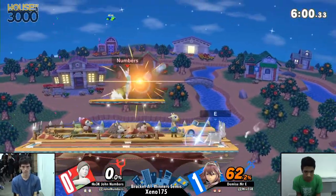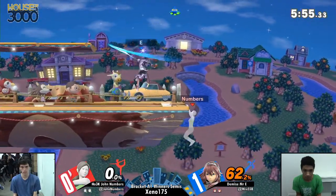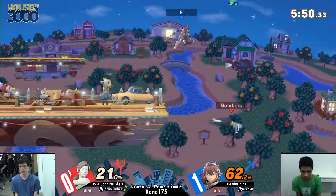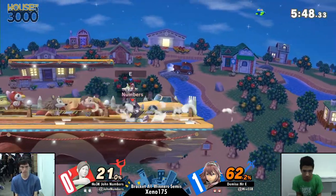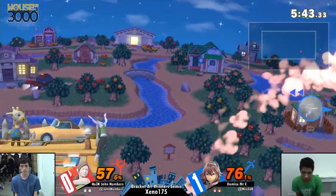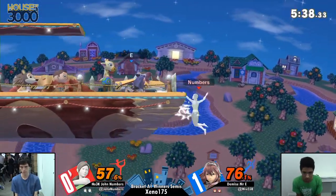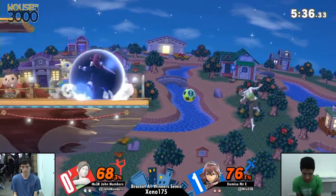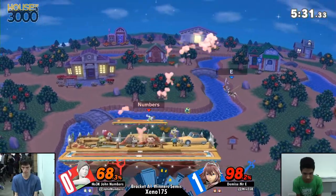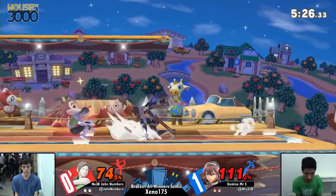Got the ledge trump back there — Jon probably wasn't expecting it. Even though you can DI those trump attempts, if you're still not expecting it, you're not gonna react. He is holding ledge right now, and Jon is looking for an option to get off — and he's reading that air dodge, getting that down air punished. Jon didn't punish that. I'm a little surprised that Lucina actually made it back from such a far position.